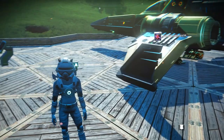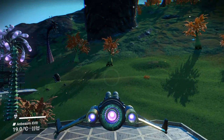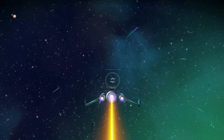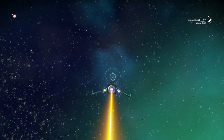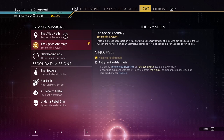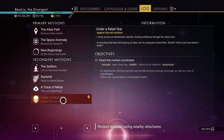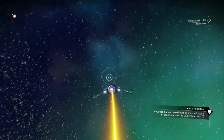So let's put this in our starship and let's take off. I don't know how far along the storyline you have to be for this to work. I have finished everything but the Atlas path, and I do think it's a good thing if 'Under a Rebel Star' is at least initiated before you do this.